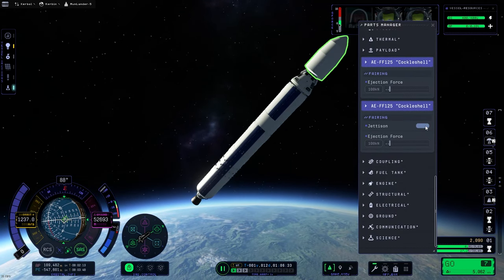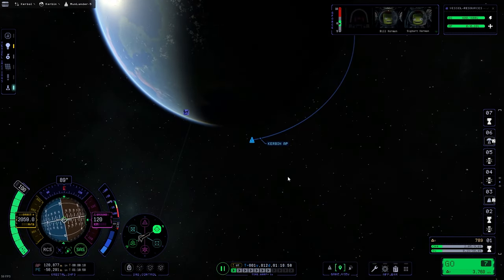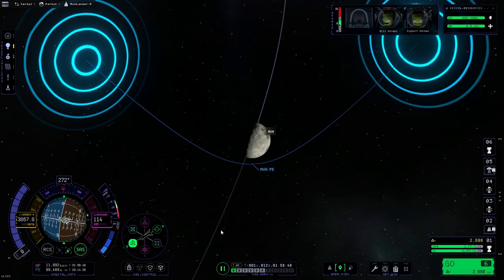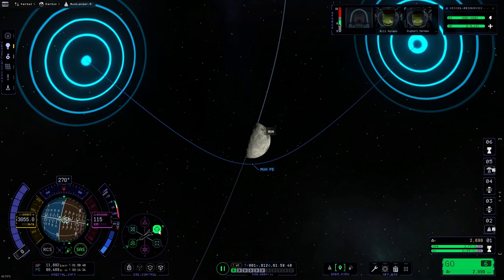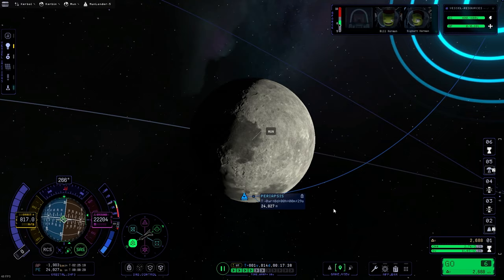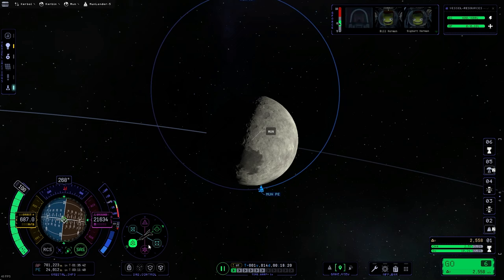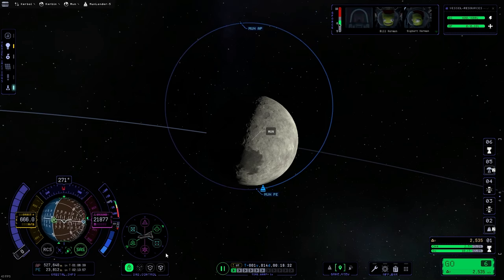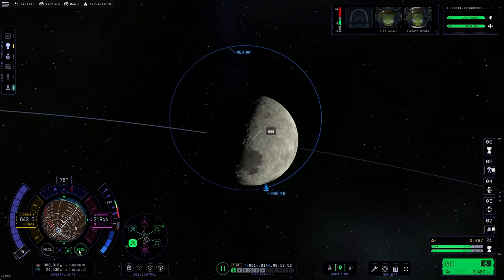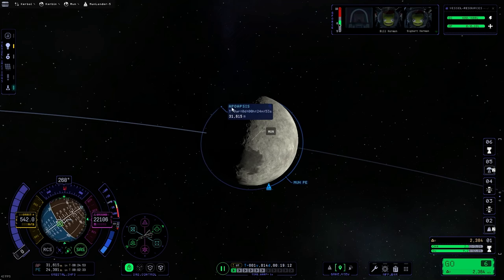Let's get rid of these fairings. Once the fairings are deployed we can continue on with our mission to the Mun. We just need to extend our orbit and find an encounter — hey look, I found one! Once we get over there we burn retrograde to pull in our orbit and have a nice circular orbit of the Mun. I like to put the transit stage really nice and low over the surface so the lander doesn't have as much work to do — seems to go pretty well.